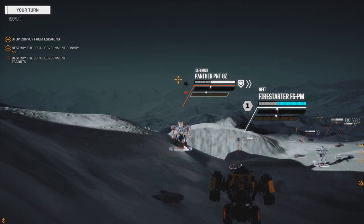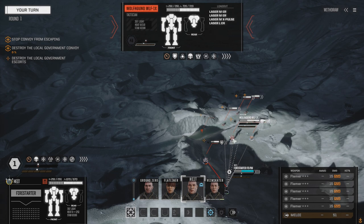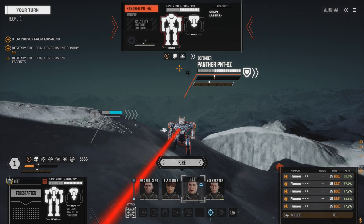What have we got? A whole lot down here. Panther 8Z, Commando 2C — this guy's got to die fast, he's fully armored. Wolf's Dragoons — that's not good. Light LRM carrier — that's got to go. Striker LRM, King Scorpion, Arcana 5 Ultra. So let's do this — we can only target this guy for now.